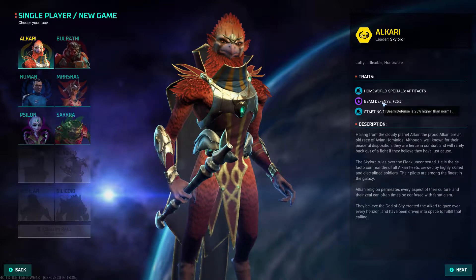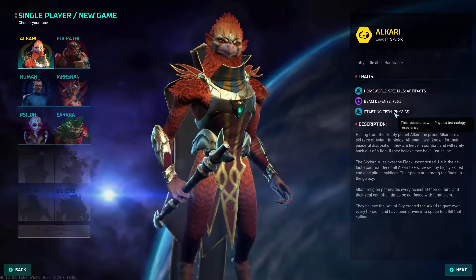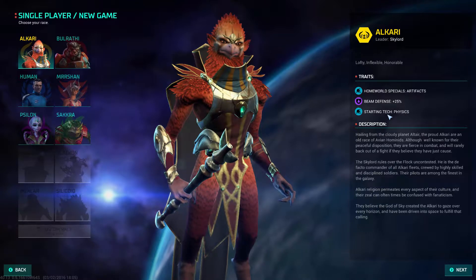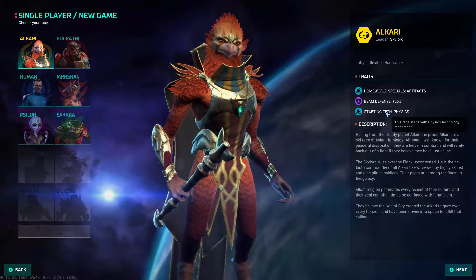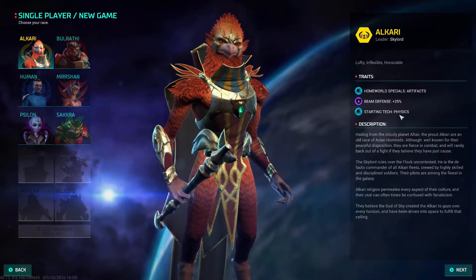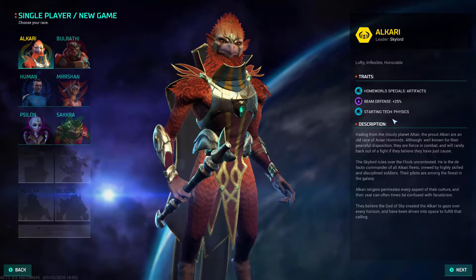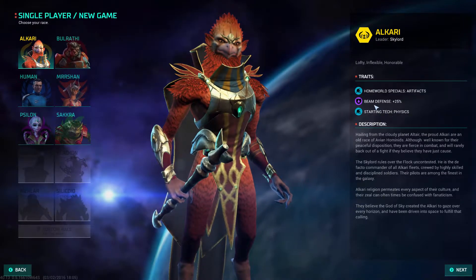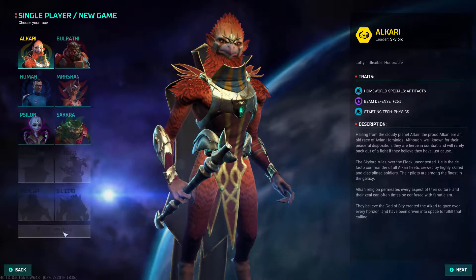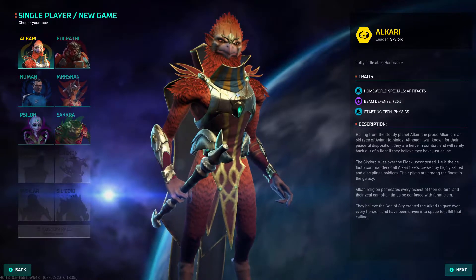The Alkari's beam defence is 25% higher and they start with the physics tech. The starting techs don't make that much of a difference because they can usually be researched in three to five turns. I don't feel like the starting techs even need to be in. Maybe if it was two levels of starting tech it would be more powerful and add more diversity. I am looking forward to being able to create a custom race to see what traits I can add.